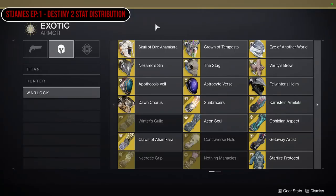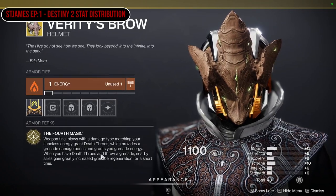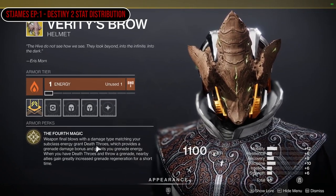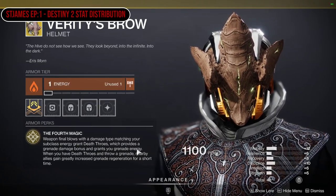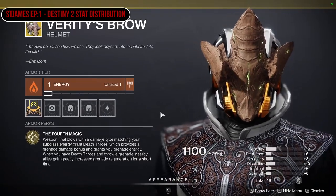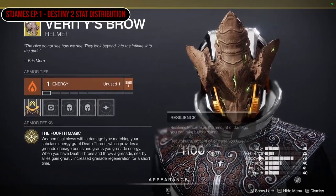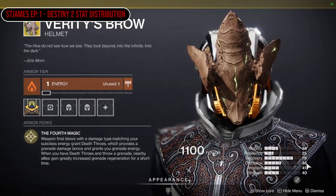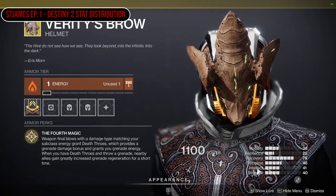With your stat distribution, it's not just about your actual mod slots — it's also about the exotics that you wear. Some exotics give benefits to recharge and regeneration rates. Let's take Verity's Brow for instance: weapon final blows with a damage type matching your subclass grant Death Throes, which provides a grenade damage bonus and grants you grenade energy. This means you wouldn't need to go as hard into discipline. You can see my discipline is at 46 at the moment, but I could actually have like 20 discipline and still recharge my grenade a lot faster.